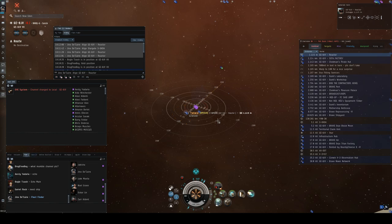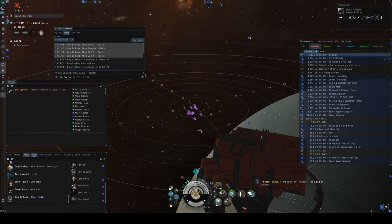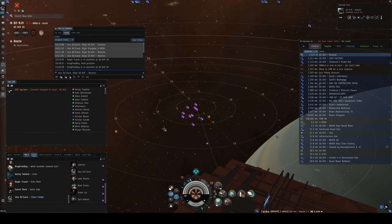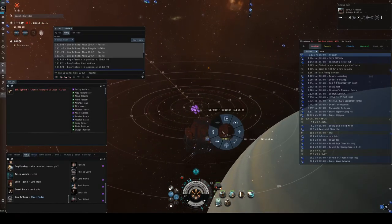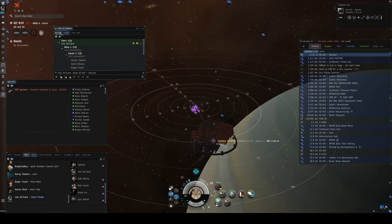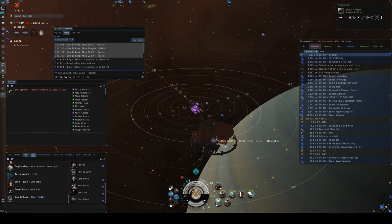In fleets I get left behind all the time, but do your best to pay attention to aligns. When warping together, we all follow the warp speed of the slowest ship in the fleet — right now we have a destroyer so we're warping at dragoon speed. If you're in a ship that's much slower, the FC might ask you to flag exempt from fleet warp. To do that, open the fleet window, go to the hamburger menu in the top left, and select 'Flag Exempt from Fleet Warp.' On your My Fleet tab you should see it turn red.